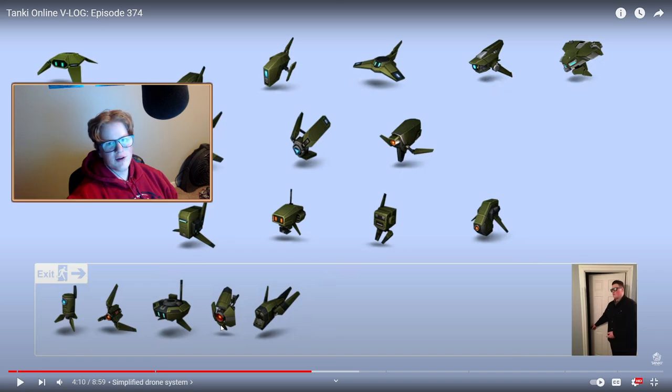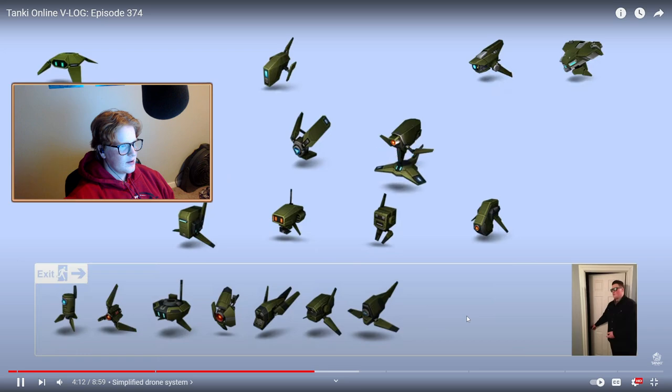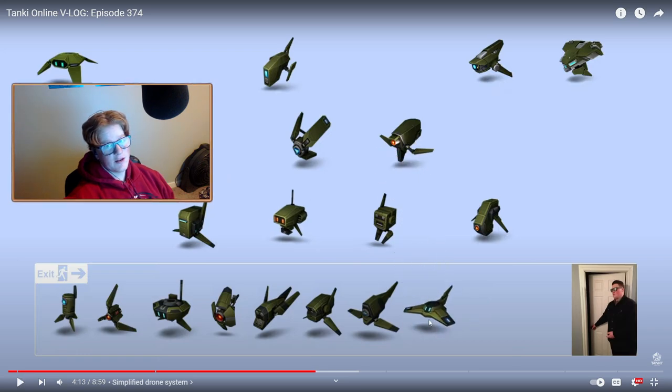Assault drone gives you less cooldown time on your supplies every time you get a kill — I guess no one really used that one. Engineer significantly increased the duration of supply drops and shared them with other teammates — I guess people don't really use that one all that much either. Lifeguard is going to be huge for meteor events.